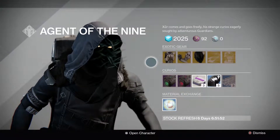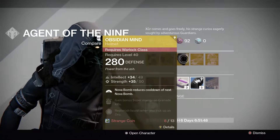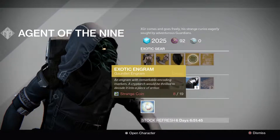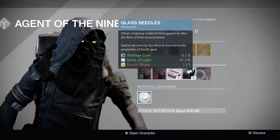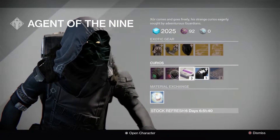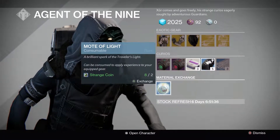Anyways, Xur has the Crescent Alpha Lupi, Young Amakara Spine, Obsidian Mind, Exotic Gauntlet, Legacy Body Armor, Glass Needles, Strange Coins, Heavy Ammo Synthesis, Stealth Drive, Emerald Coil, and Mote of Light.